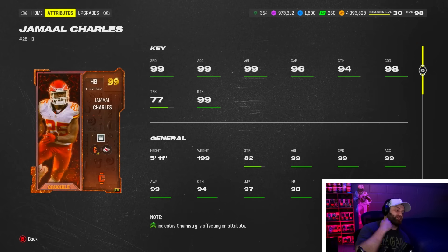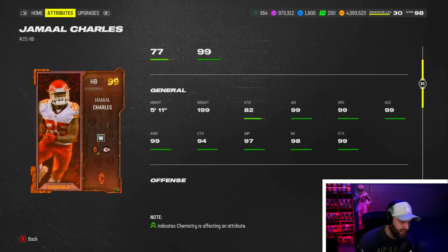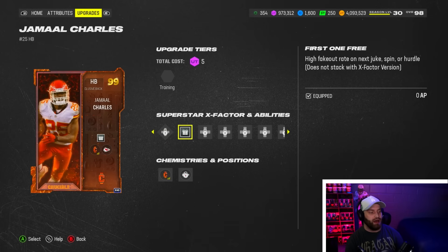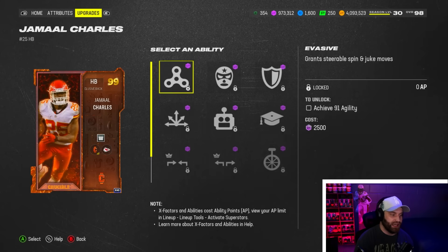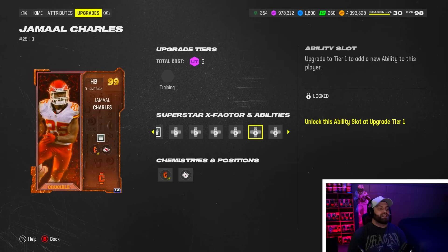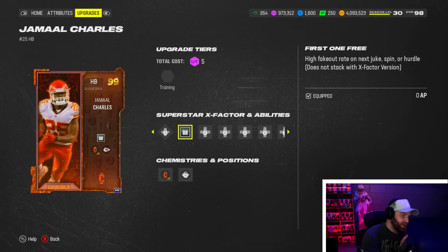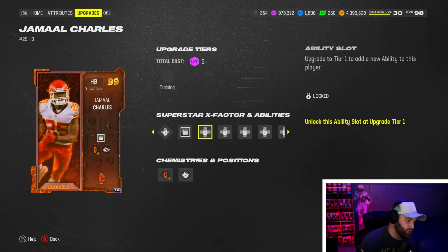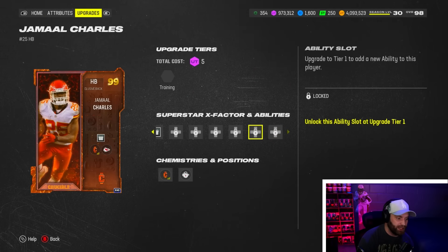At number seven we have Jamal Charles, who is going up on my list despite not having an X factor. The Crucible promo — great stats, obviously 99 speed, he's also very good when it comes to catching, the carrying, and I believe he's also an amazing route runner at 95. The reason I value Jamal Charles a lot more than other cards with built-in X factors is because he has like infinite zero-AP abilities, which is really insane. You have five zero-APs and four of them you can choose from. One of them is First One Free, which counters Secure Tackler — they need Tackle Supreme to not get countered by First One Free, which is actually really cool.